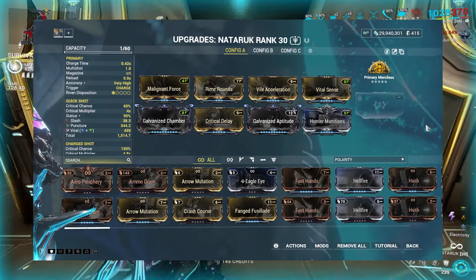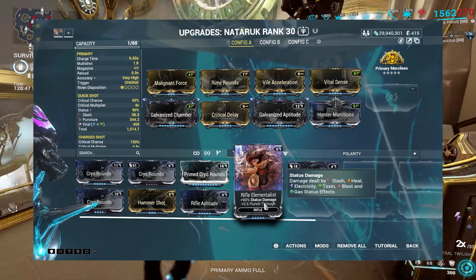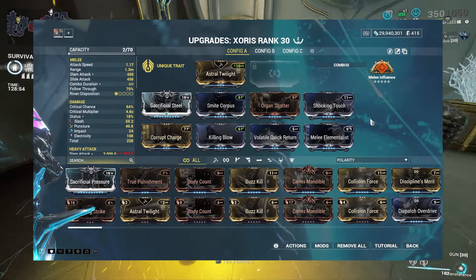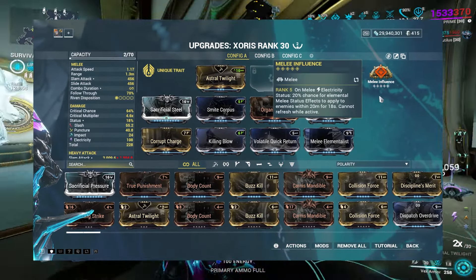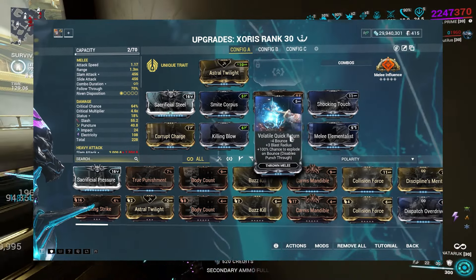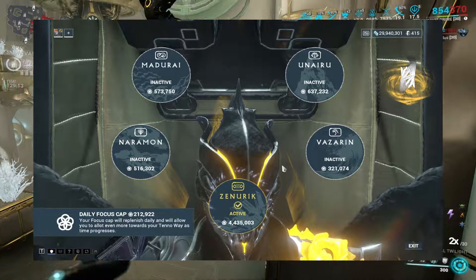For the Natterick, the main thing worth noting is you should consider swapping Galvanized Aptitude for the new Rival Elementalist mod — the damage between the two is pretty comparable. We went with a viral slash build here. For the melee, it's an Influence Cesarius setup using Shock and Charge to proc Influence. The new Elementalist mods are insane. Crop Charge is interchangeable — personal preference. Standard mods for throwing weapons with some crit. And like I said, this build is better off using Zenurik to help keep energy sustain up.